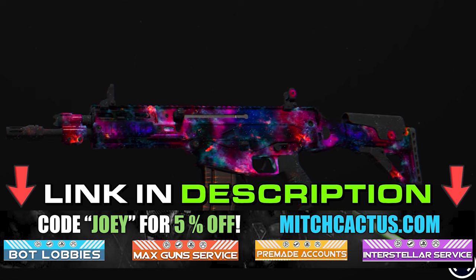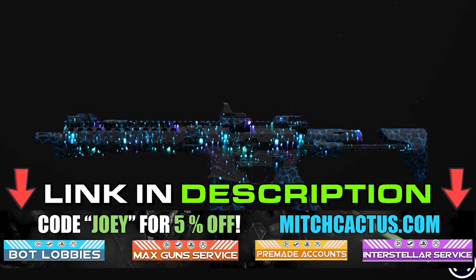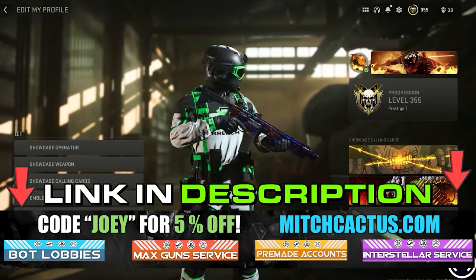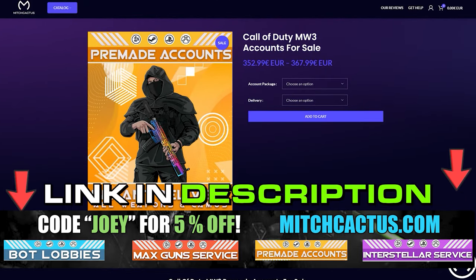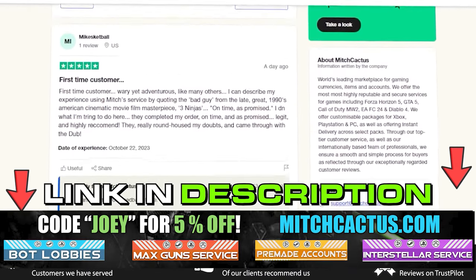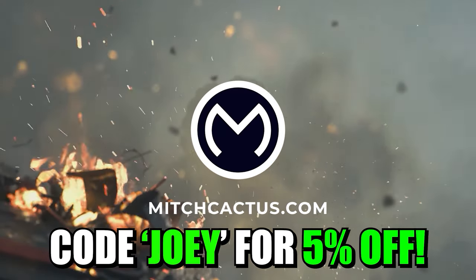If you're looking to unlock the new Modern Warfare 3 camos such as Interstellar and Borealis hard unlocked, play bot lobbies, level up your guns and unlock camos rapidly, or get instant delivery pre-made accounts, be sure to check out MitchCactus.com. They are the biggest and most reliable sellers with brand new offerings for Modern Warfare 3, with completely safe and legitimate services for Xbox, PlayStation and PC. They have almost 10,000 reviews on Trustpilot. Use code Joey for 5% off for a limited time only.